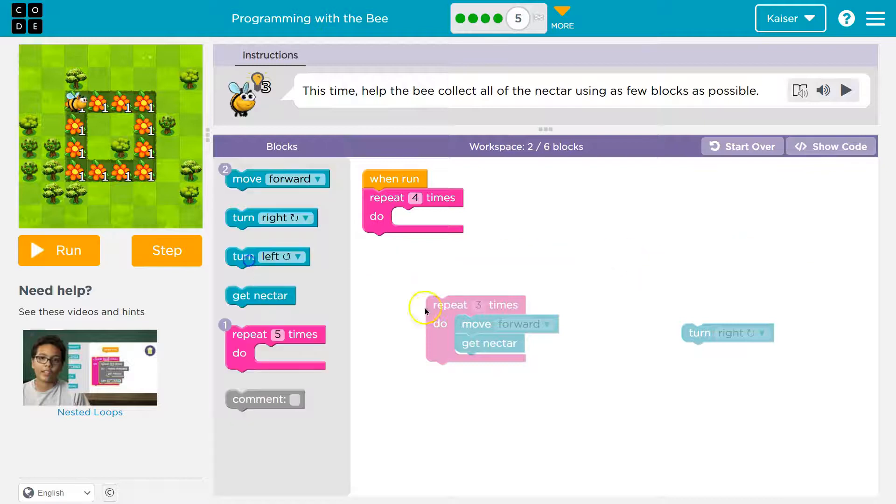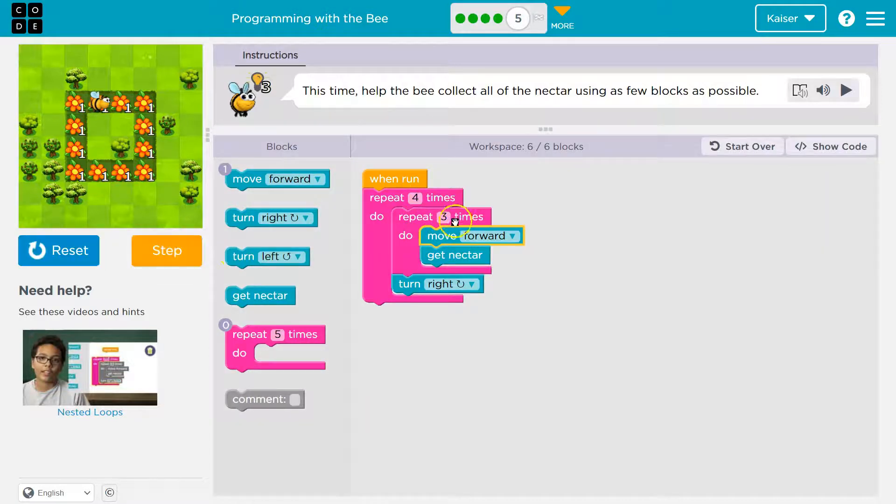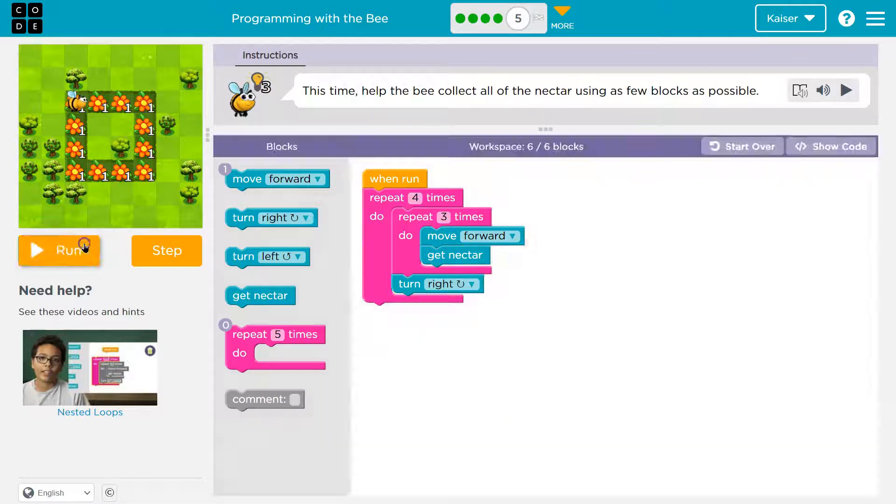I'm going to get rid of these extra blocks. Move forward, get Nectar three times — this repeat does that. But after those three, I need to turn right. So: repeat three times (move forward, get Nectar), then turn right. Now four times in a row, let me step through this. The computer says: I need to do this four times. First, three times in a row I move forward and get Nectar. It hits the bottom of the inner three-loop, goes back up, does it again — two, three times. Then drops below and turns right. That's the bottom of the outer loop, and we've only done it once out of four, so it goes back around. We'll go all the way.